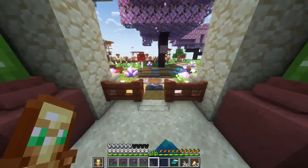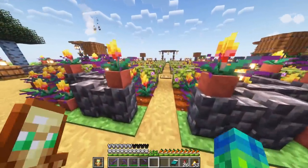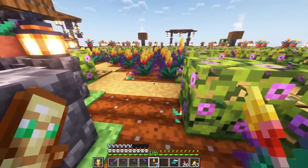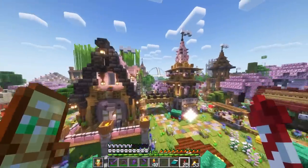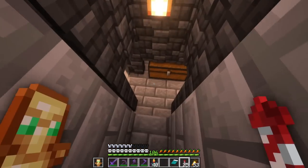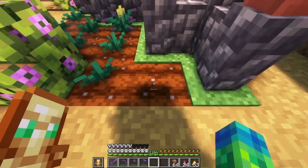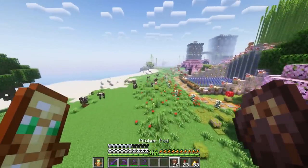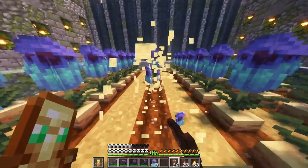There's a couple other items that I wanted to add to the storage because we are running low, and that is the torch flowers and the pitcher plants. Let's go to the torch flower garden, grab a couple of these guys. We are going to have to replace these, so let's go to the sniffer farm. Let's go down here and grab us a couple pitcher pods and torch flower seeds.